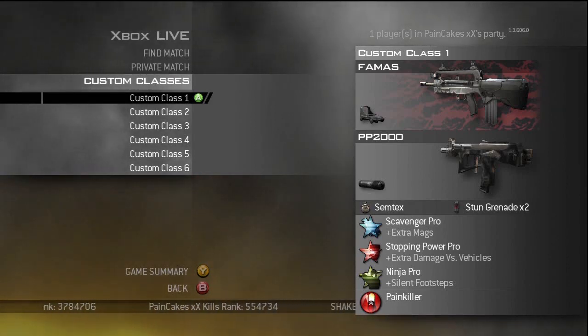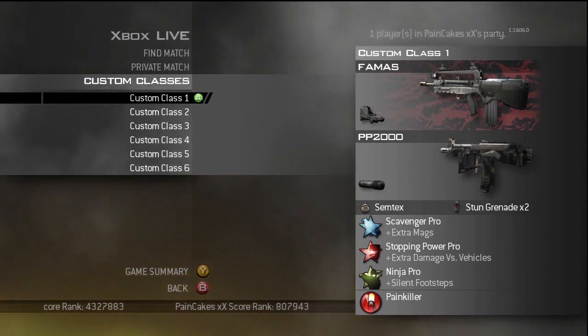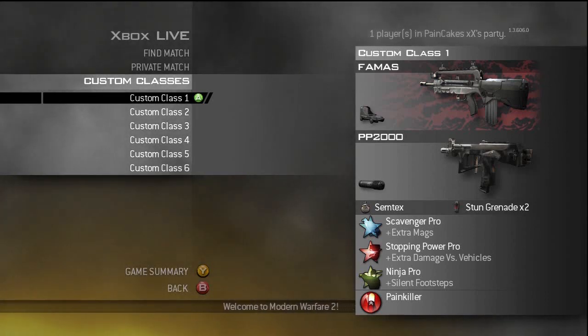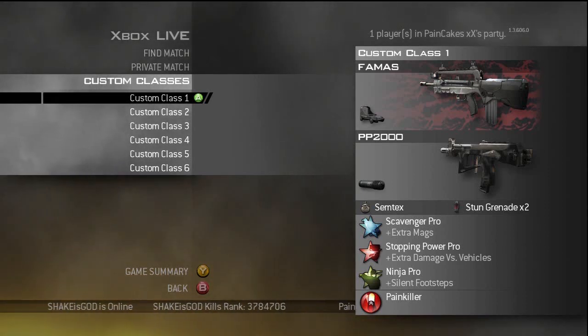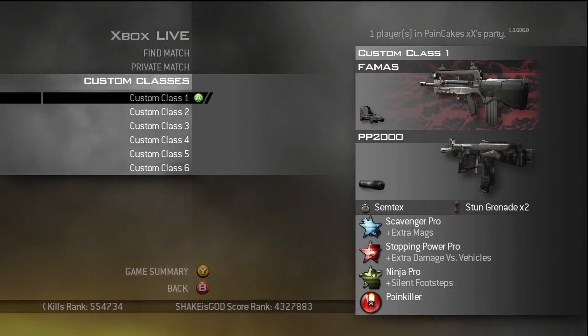Stopping Power Pro — no need to really discuss this, everybody knows the power of Stopping Power. Keep in mind it's not as overpowering as it was in CoD4. In this game, every gun can kill fast even without Stopping Power, with the exception of maybe a few, so it's not a necessity anymore. You can use Hardline or Coldblooded and still get by. That said, I still prefer Stopping Power in most classes because if you run into a decent player who has it and you don't, there's a good chance he'll win that gunfight as a result.